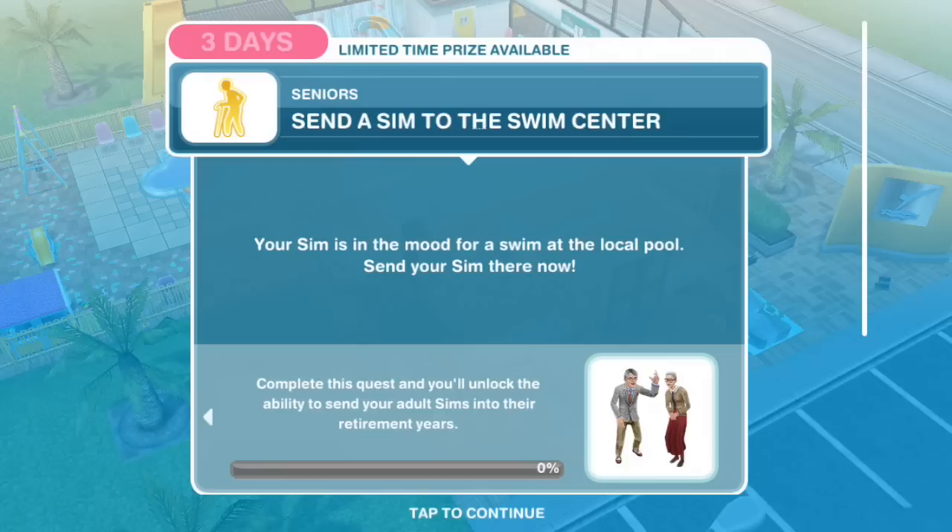Send a Sim to the swim center. Your Sim is in the mood for a swim at the local pool. Send your Sim there now.